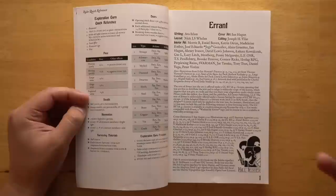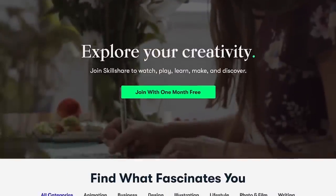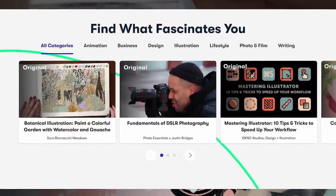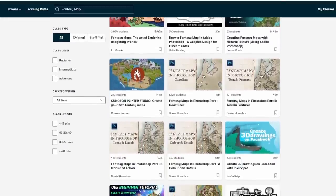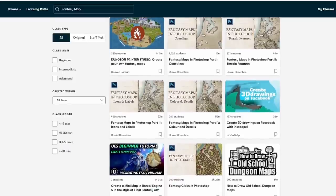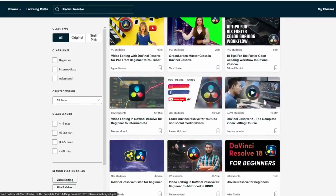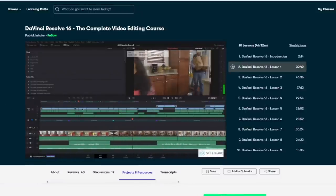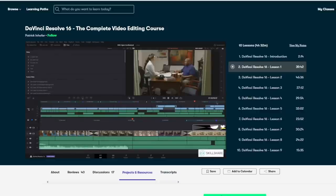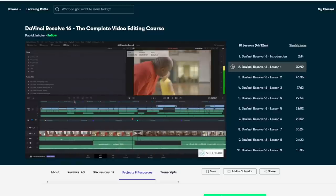Before we dig into the meat of the book, a quick shout out to today's sponsor. This video is sponsored by Skillshare, an online learning community with thousands of online classes for anyone who wants to develop their creativity and learn new skills. They've got classes on creating your own fantasy maps, drawing old school D&D dungeons, world building, character illustration, and many more topics for old school DMs. The first 1,000 people to use the link in the description will get a one month free trial of Skillshare. Thanks again to Skillshare for sponsoring.